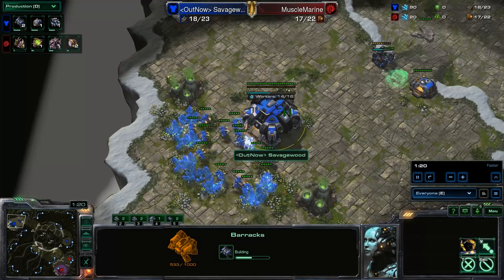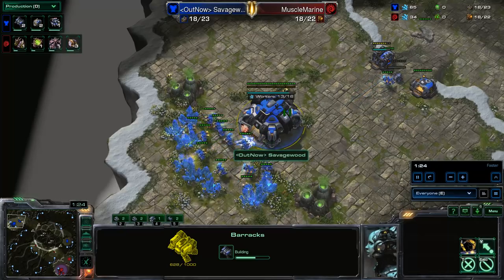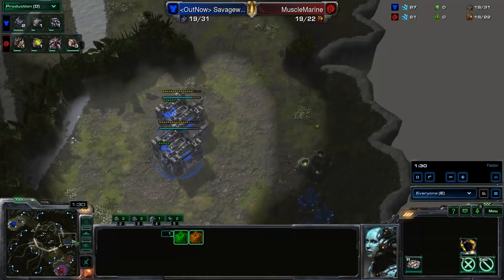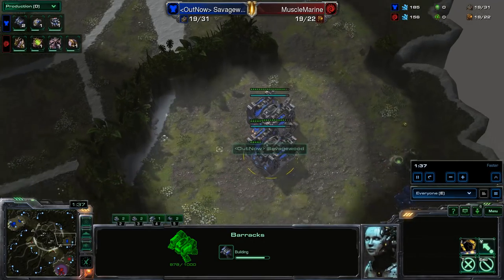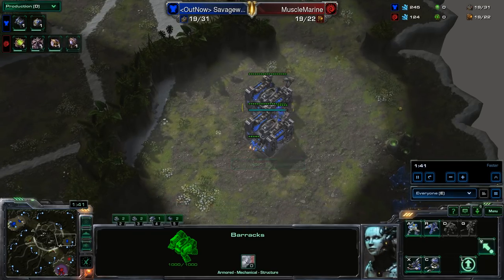You can even not make workers at all — like a six pool from the very beginning days of Wings of Liberty — and just absolutely get that depot as quick as possible, rush out the two racks, maybe even cut workers so you can make a double bunker. There are a ton of different little variations, but we're going to paint in broader strokes here.